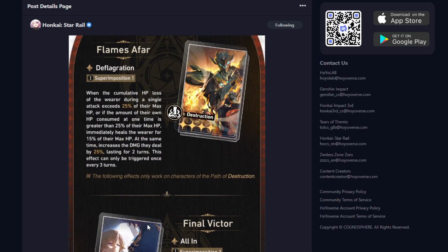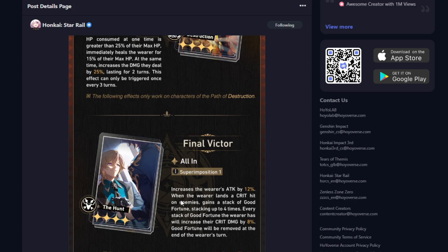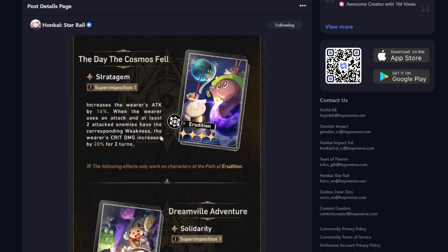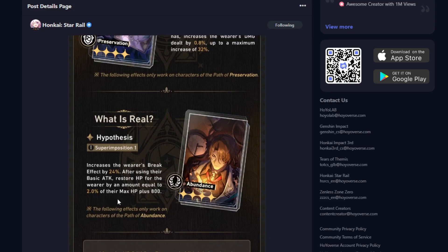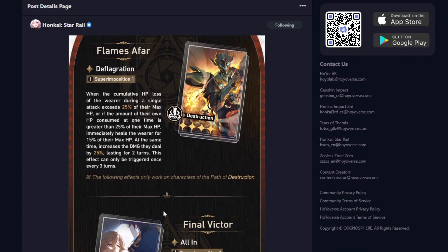Out of all of these, which do I think are the best ones? I do think the Destruction one is really good, but only for Jing Liu and Blade is where I can see this being most useful. The Hunt one is also pretty good if it works exactly how I think it does — it'll be a really, really good one. The Erudition one is kind of eh. Harmony is also kind of eh. Nihility probably will be pretty decent. The Preservation one is literally for only Fire MC in my opinion. And the Abundance one is kind of eh unless you have a break effect build on healers, or if the new Abundance guy coming out soon is a break effect healer. So Nihility, Hunt, and Destruction are probably the best ones to be going for here.